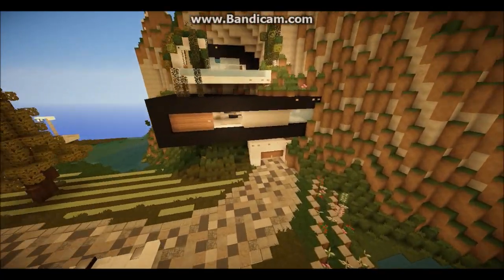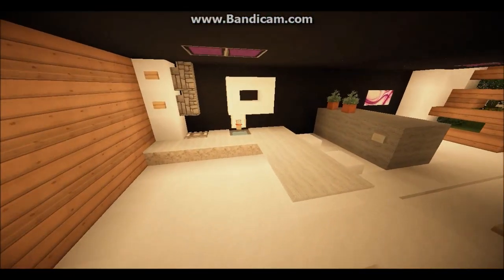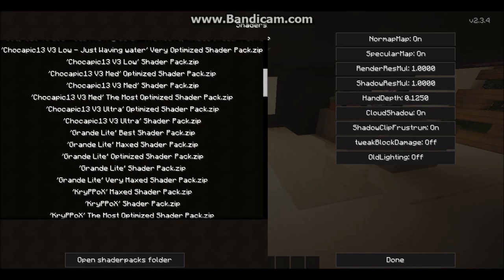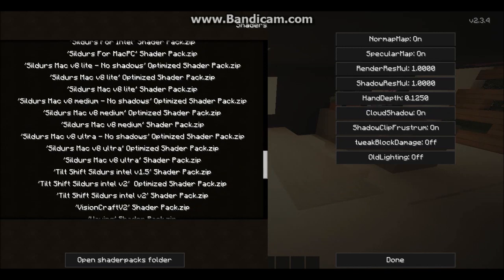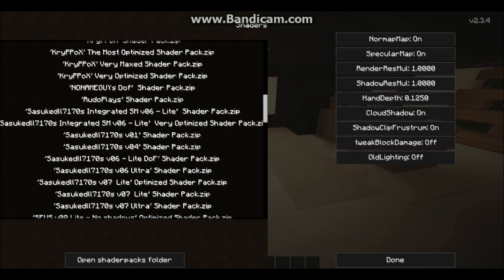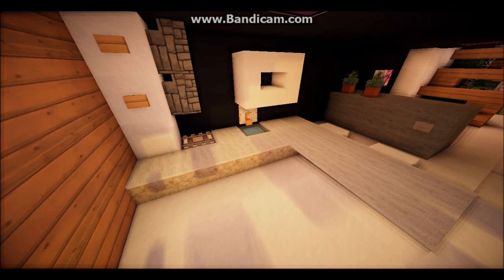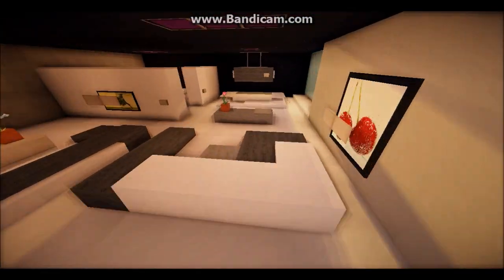Usually we'd start from the garage but we're going to start up here instead. I'll change the shader pack — going to go for Rudo Plays. There we go. So this is the kitchen area, which looks quite nice.